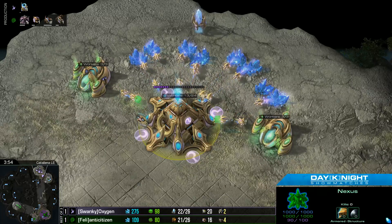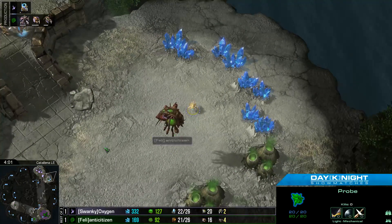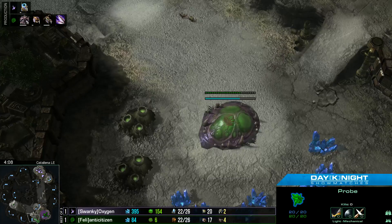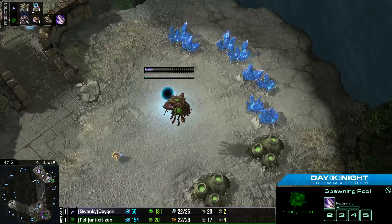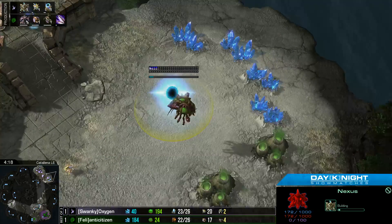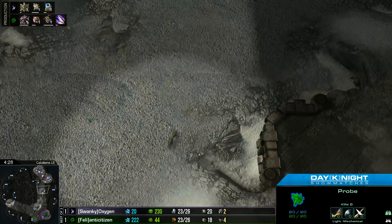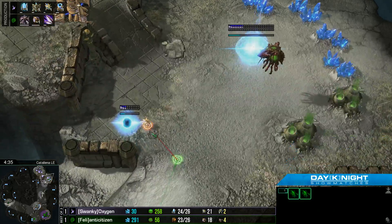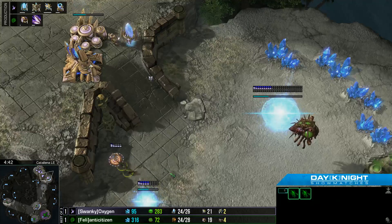Oxy, I don't think he's going to do that. In fact, he looks like he's setting up just for a gateway expand. Got the probe sitting there waiting. Hatch is down. We already have two pairs of Zerglings running across the map now. It looks like Anti saw the Nexus go down and he's going to try and shut this down as much as possible.